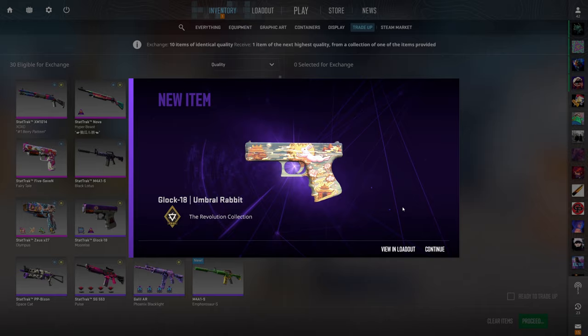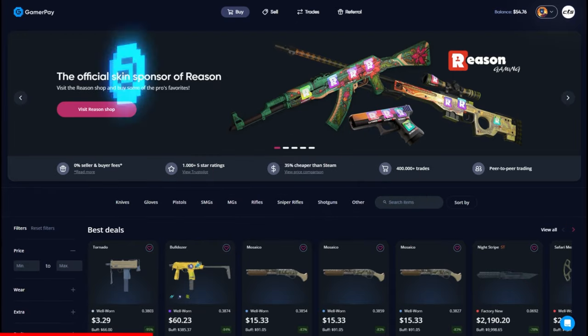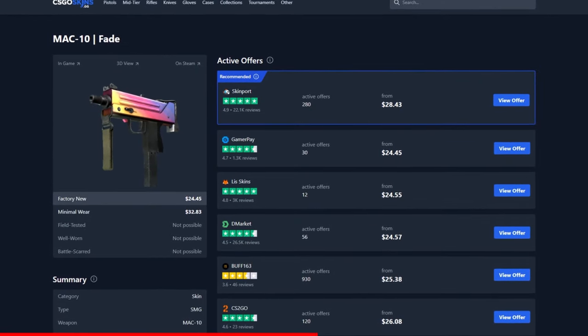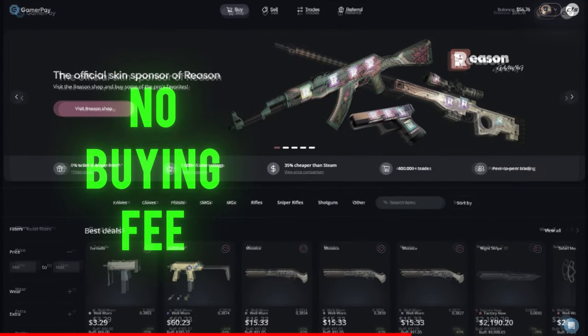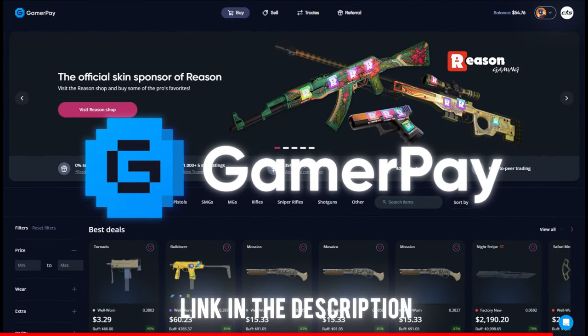Here's a quick word from my friends over at GamerPay, today's sponsor. GamerPay wants to sponsor you with a free 5 euros on your first 50 euro deposit. GamerPay is an extremely trustworthy peer-to-peer skin trading website where you can find some of the cheapest CS2 skins on the market. They have no buying fee and only a small 3% selling fee, and you can even sell your skins on a trade lock. Click the link in the description to claim your free 5 euros today.